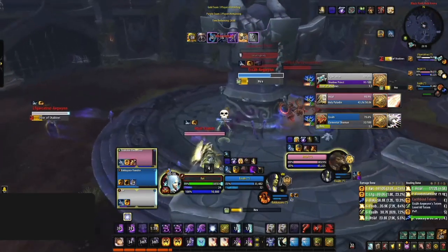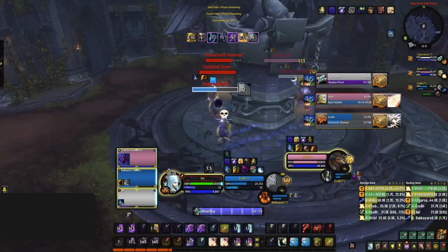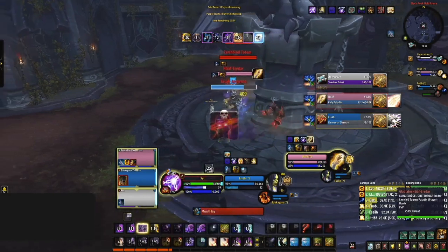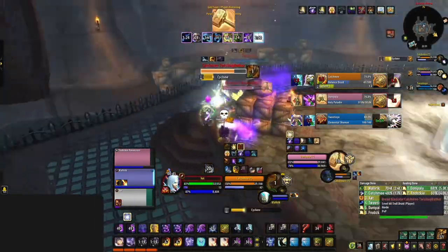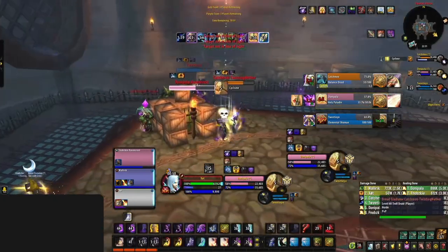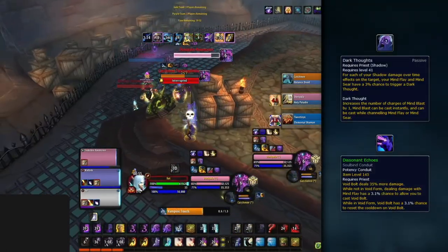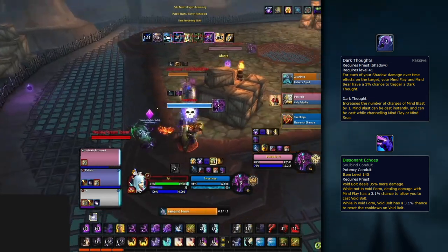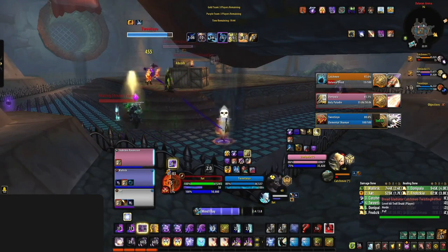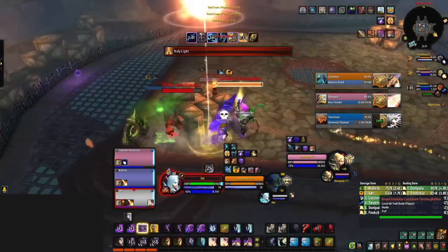Mind Blast comes with a cooldown. If you have your dots out and can cast it freely, you should — it deals moderate damage and, more importantly, generates 8 Insanity. If Mind Blast is on cooldown, the next damage priority is Mind Flay. Mind Flay generates Insanity, does minor damage, and slows opponents. It also gives you a chance to proc an instant Mind Blast from Dark Thoughts, or allows you to cast Void Bolt via the Conduit of Choice, Dissonant Echoes. So the standard sustained rotation is: get your dots up, Mind Blast off cooldown, then Mind Flay as a filler.